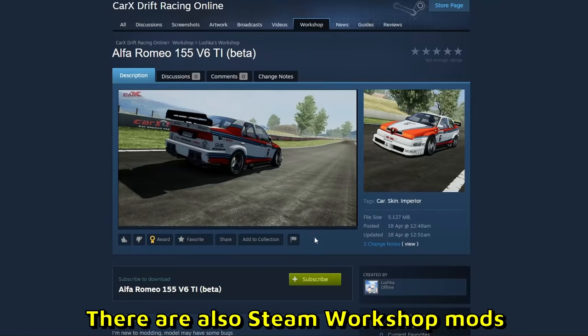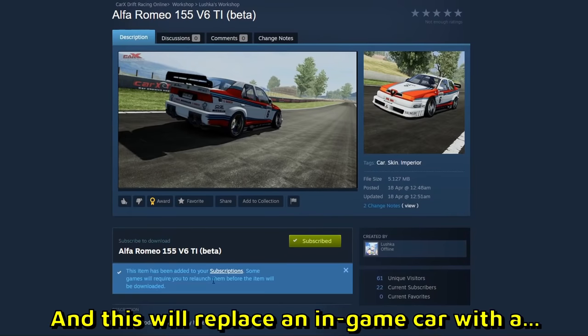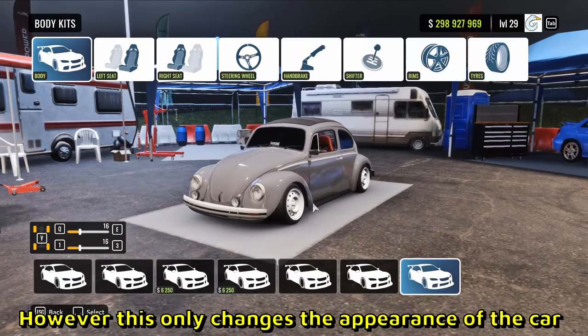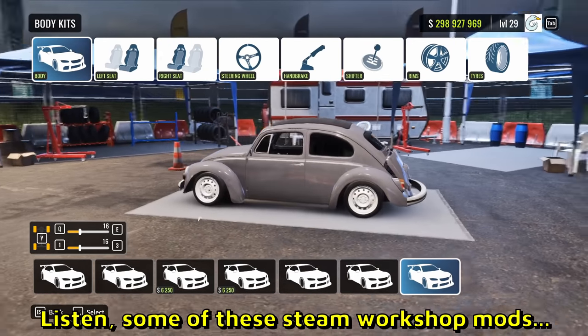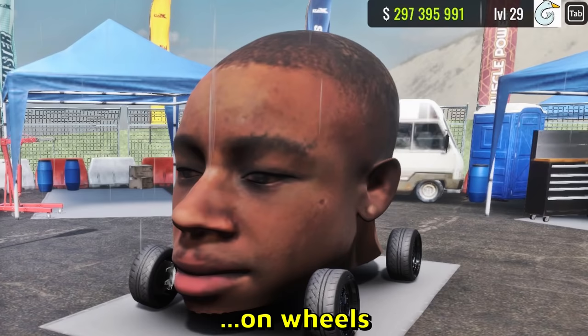There are also Steam Workshop mods. You can subscribe to a mod on Steam and it will replace an in-game car with a completely different car not originally in the game. However, this only changes the appearance of the car, not its performance. Some of these Steam Workshop mods are pretty weird — for example, there's one that's just a big head on wheels.